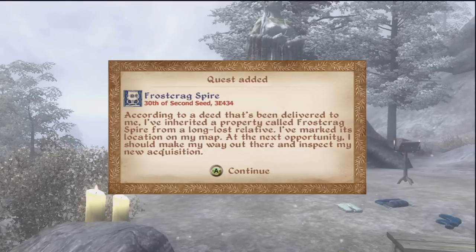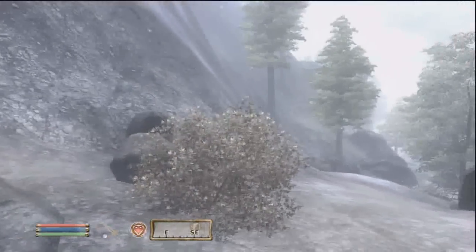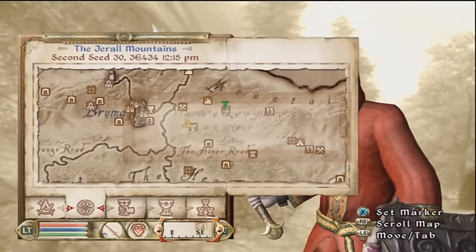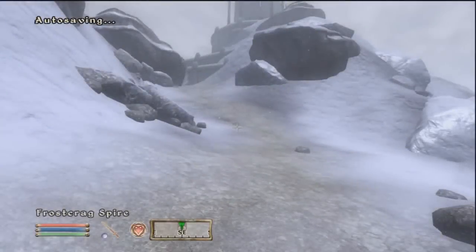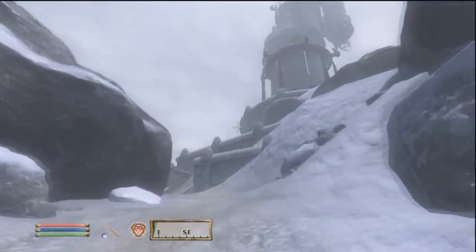According to a deed that's been delivered to me, I've inherited a property called Frostdrag Spire from the Long Lost Railroad. I've marked this location on my map and for the next opportunity I should make my way out there and inspect my new acquisition. I think that's all I got — the deed basically just tells me what I got and what I should do, which is teleport to the nearest thing and head towards the tower. There it is. Pretty cool.